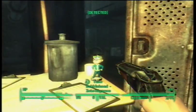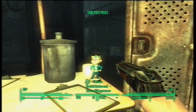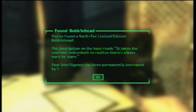Now, the third table near your locker is the bobblehead of Intelligence. This one's going to net you one point in your Intelligence.